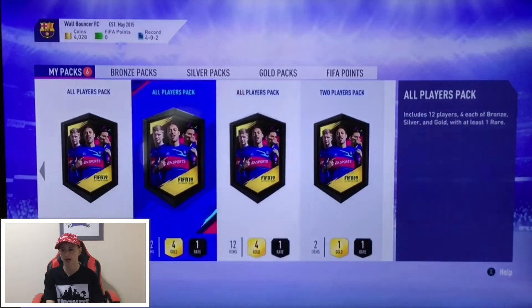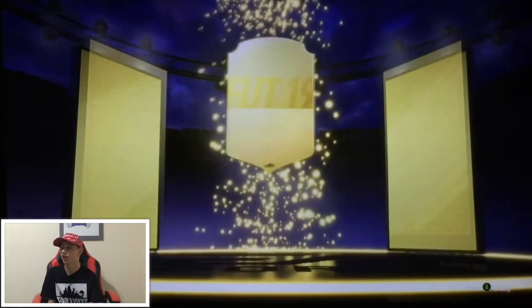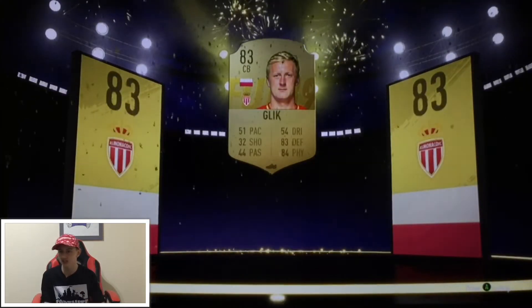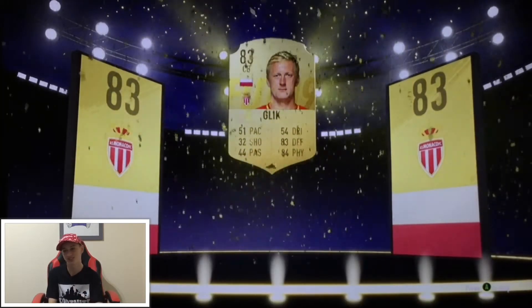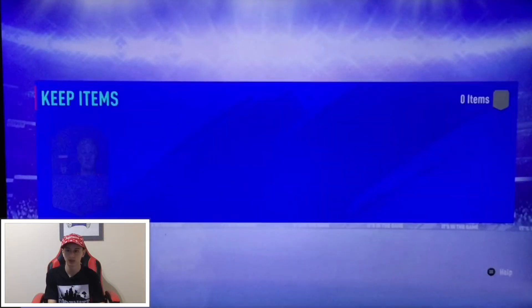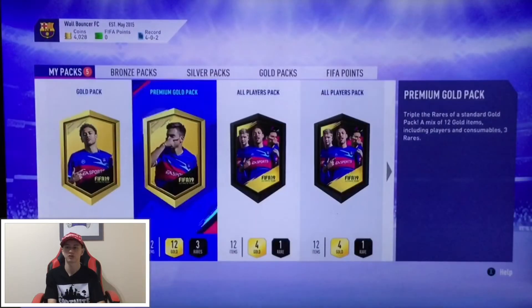Here we go with these packs — hopefully we can get our first board of FIFA 19 because you do keep what you get. Come on! Polish center back — Glick. Okay, that's an all right player, 83 rated. Could have been Lewandowski guys! 83 defending, 84 physical — that's a good player, I'll take that. We'll send them both to the club, got a silver with him as well.